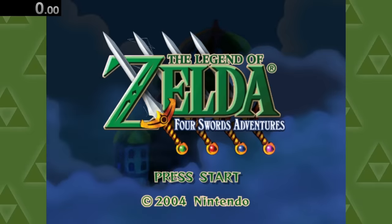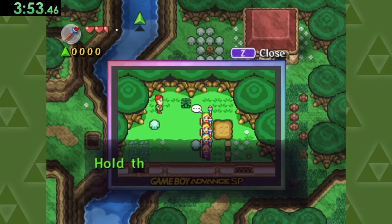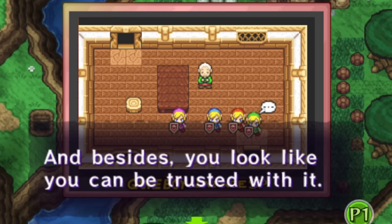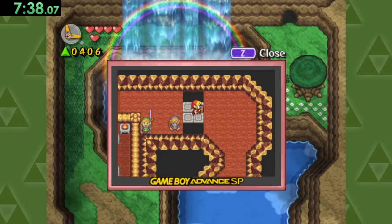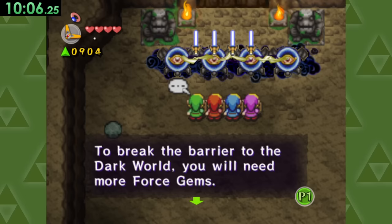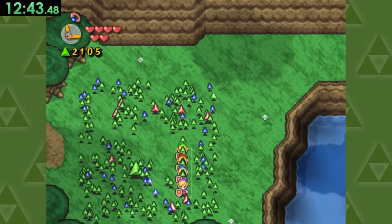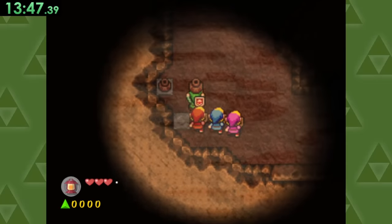On to Four Swords Adventures, where we'll make our way through the first level, making sure to pick up this fire rod along the way. After rescuing Tingle, making our way through some caves, and taking out a bunch of soldiers, we'll quickly move on to the end of the level. I forgot you needed 2,000 gems to get past here, so we'll quickly make our way through the first level again, picking up enough gems so we can head into this cave and break some pots.